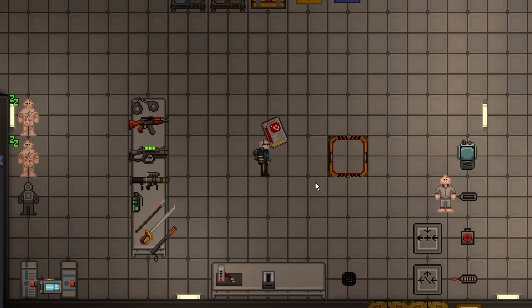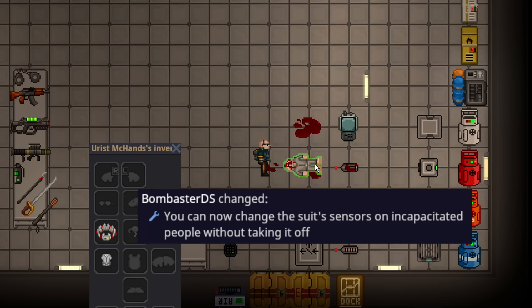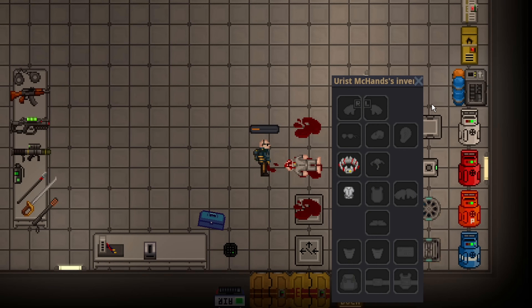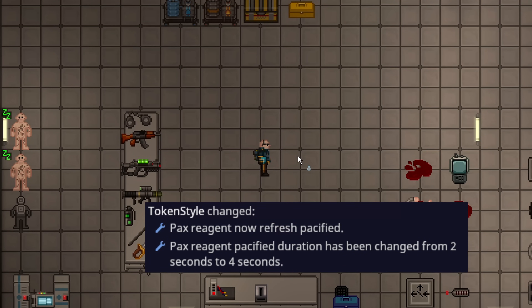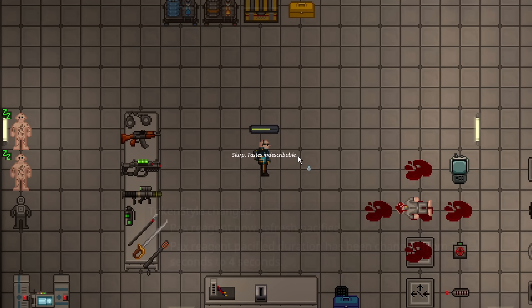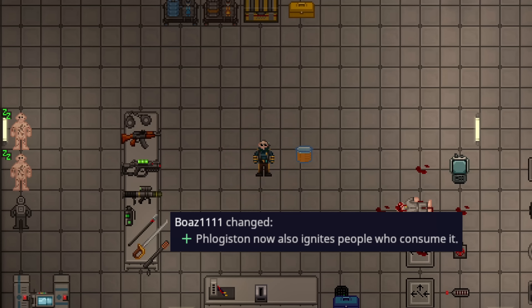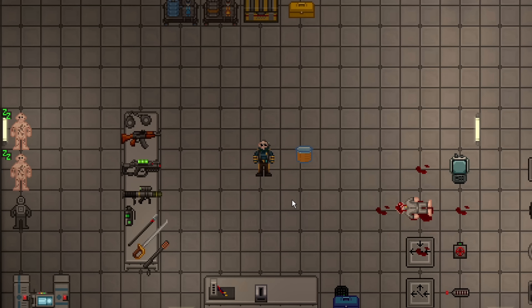Detectives now have external access by default and can access cryo units just like normal security officers, helping with detective work. You can now turn the suit sensors off of an incapacitated person directly by opening their strip menu, right-clicking their suit sensor, and turning it off. The pax reagent has been changed — before, downing 30 units would lose you combat mode for about an hour. Now, drinking or getting injected with pax just keeps refreshing the duration rather than stacking, so it doesn't last as long but is still effective in high dosages. Pax still prevents harm mode while in your system.